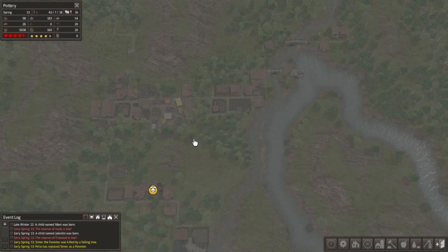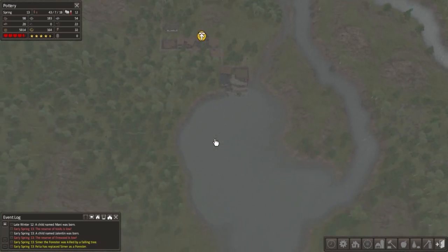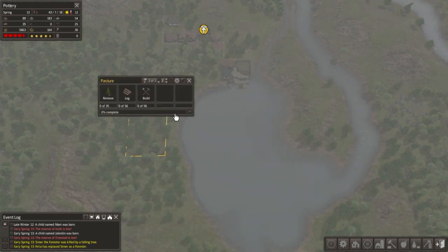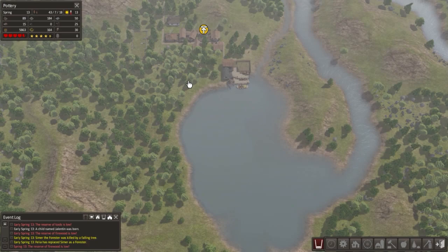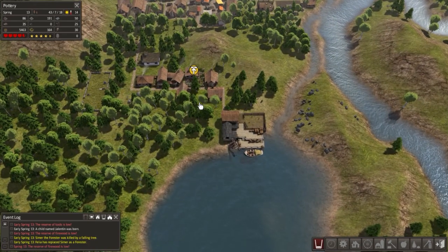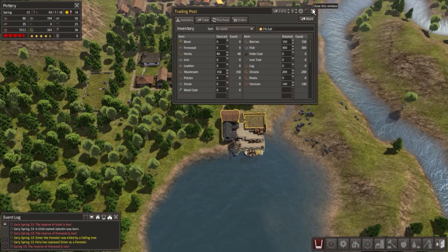So in the last part, what we did is we traded a bunch and we got a couple of things set up. Most importantly, we got a pasture. We bought chickens — we got three chickens and it's gonna be amazing. Everybody's happy right now.